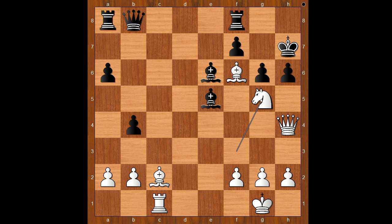For fun, I will show you just one line: king to g8, queen takes on h6, queen to d8, and then white plays the obvious — queen to g7 check, mate. Wow, what a brilliant Queen's Gambit game!